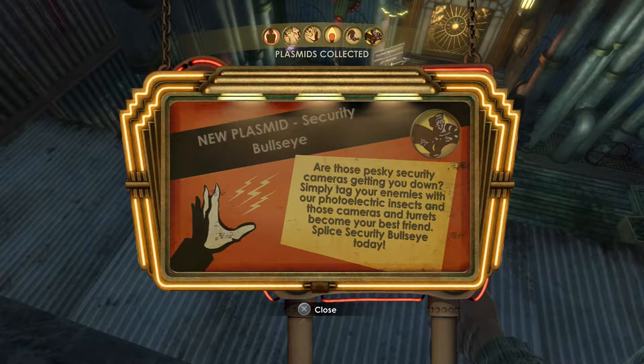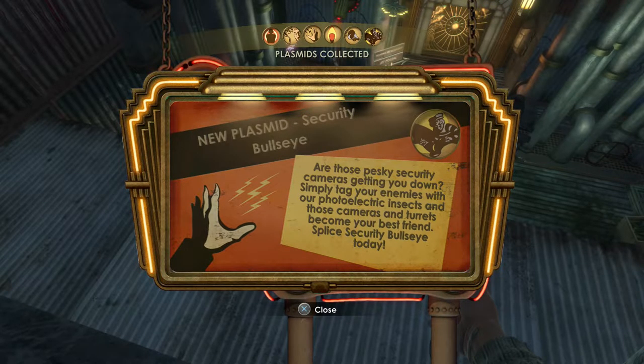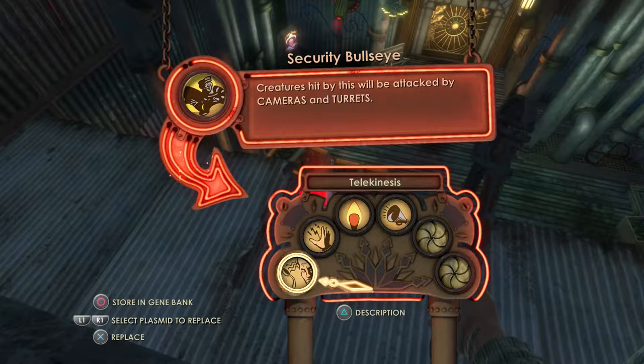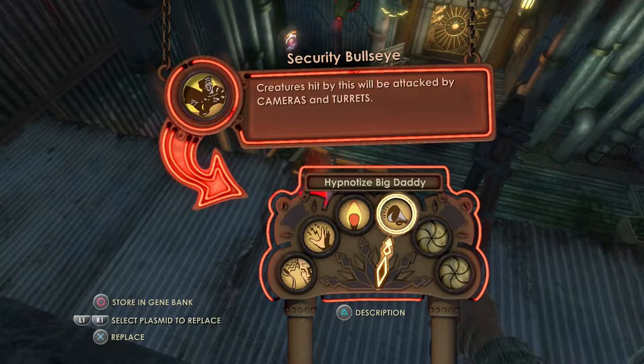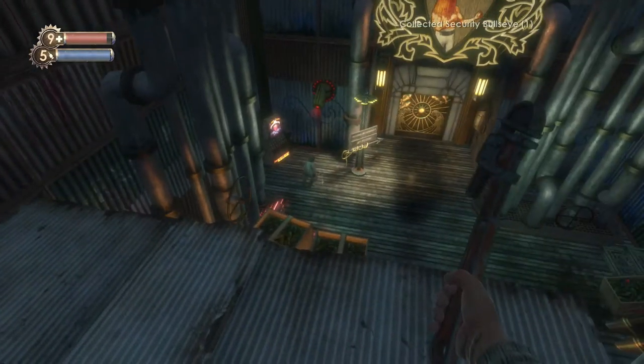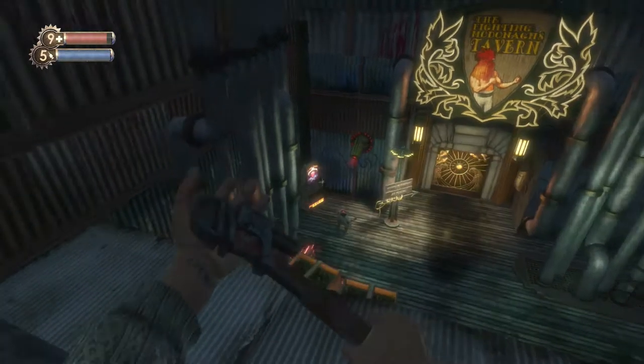The in-game ad reads: 'Are those pesky security cameras getting you down? Simply tag your enemies with our photoelectric insects, and those cameras and turrets become your best friend. Try Security Bullseye today.' I'm not going to use it because it's not that useful, but that splicer there is clearly placed to show you how it works.